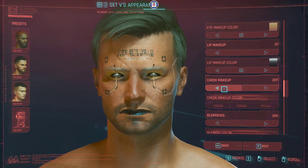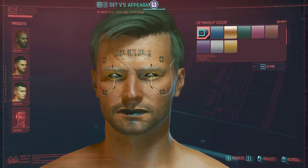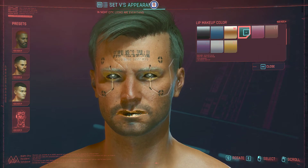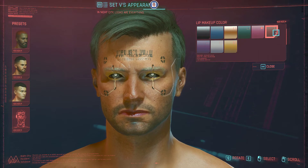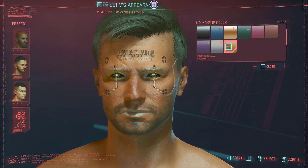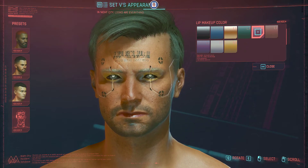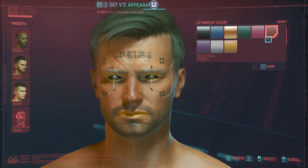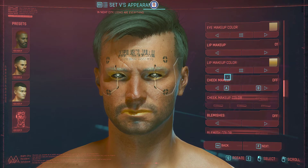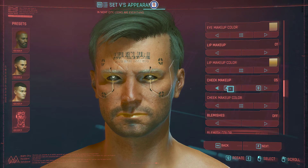Let's see the lip color options. Maybe I should settle for the gold one — yeah I think I like the gold one. Let's see all the colors first. I really cannot decide but I'll settle for gold — it's better to decide otherwise we'll be here forever. Now the cheek makeup — I think that will be too much for me.